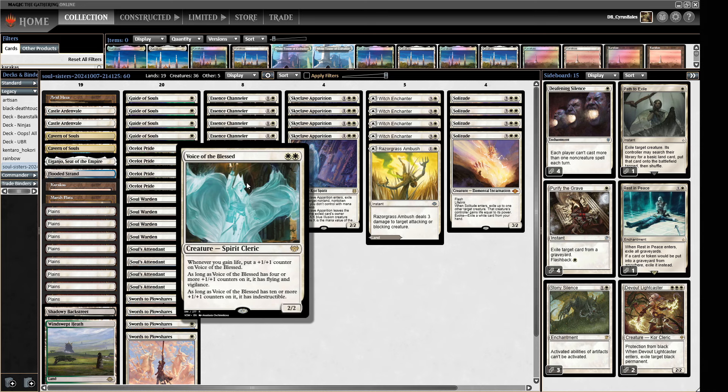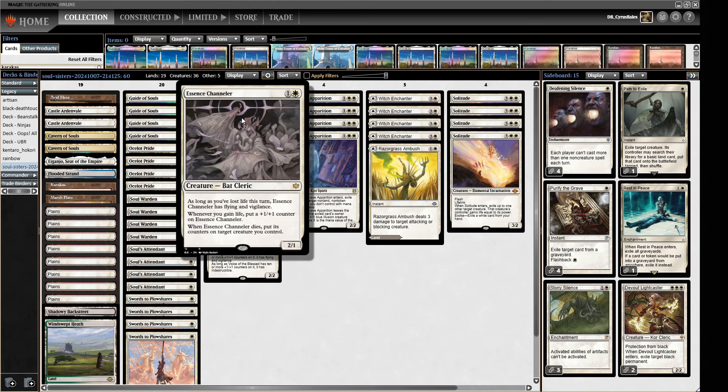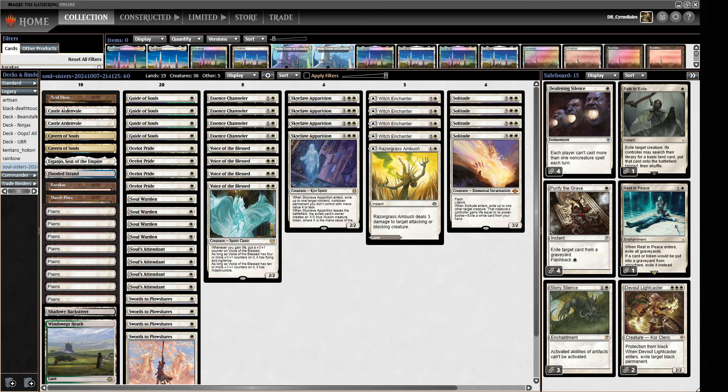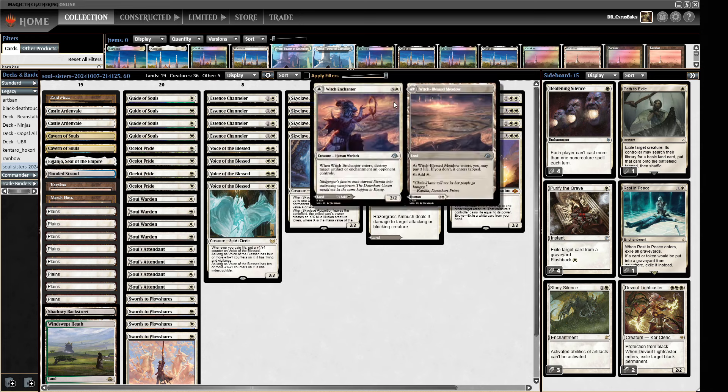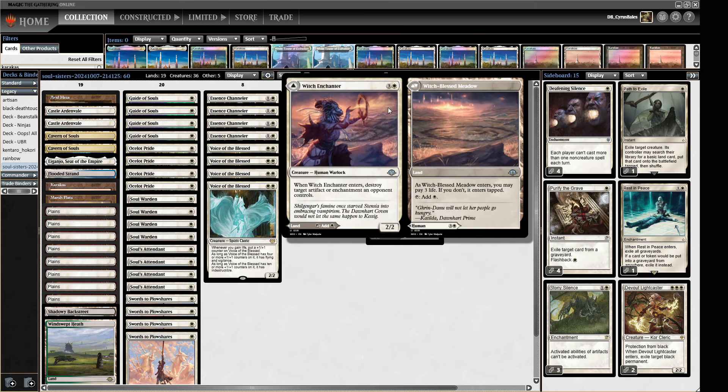We have this card from Bloomburrow called Essence Channeler, which is a new one. It's kind of similar - it's a two-one; whenever you gain life, put a plus-one plus-one counter on it, and when it dies it puts cards on a target creature you control. As long as you've lost life this turn it gets flying and vigilance. So we've got a few fetch lands in here to help lose some life, which can also go and fetch us this Shadowy Backstreet. We've also got lands that pay three life to come untapped.